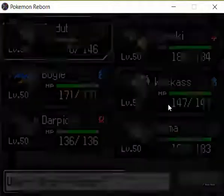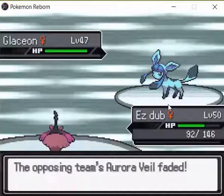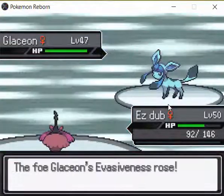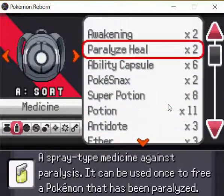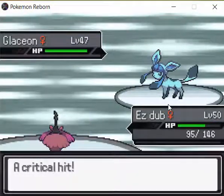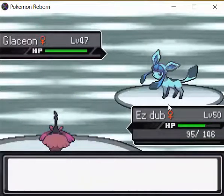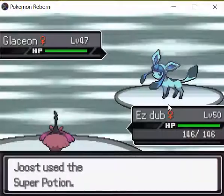This Glaceon loves to crit, but critting also has a higher chance here because if you raise your evasion and accuracy your crit chance will follow. Aurora Veil has just been set up — that's really bad timing. I'll use some super potions in any case. The accuracy, evasion, and crit chance interaction is kind of obvious.